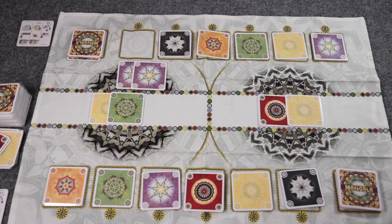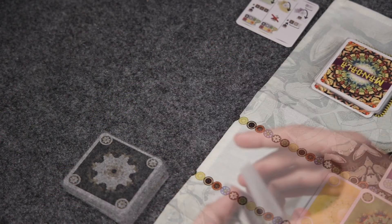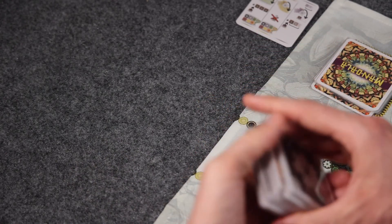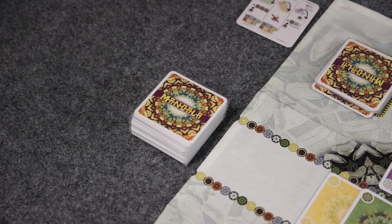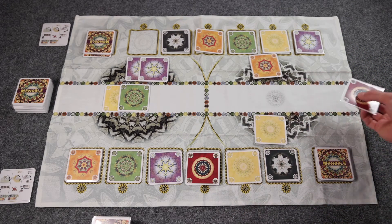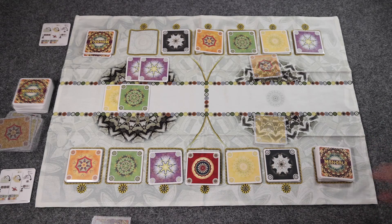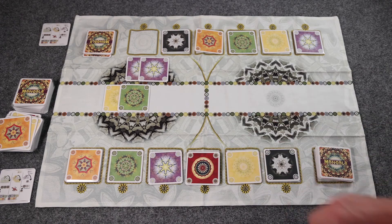The end of the game can be triggered in one of two ways. If the draw deck is ever exhausted, you would reshuffle the discard pile and then continue drawing from that pile until the next time a Mandala is completed — the game would end immediately after that next Mandala is destroyed. The game would also end if any player places their sixth card in the river; the game would end once all of the cards from the mountain have been claimed. Any cards left in a player's hand or in an incomplete Mandala are discarded.